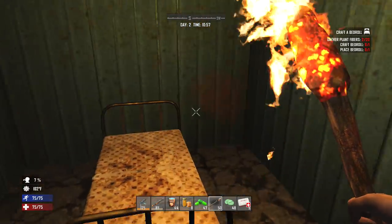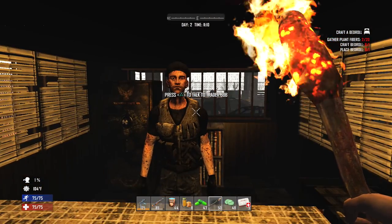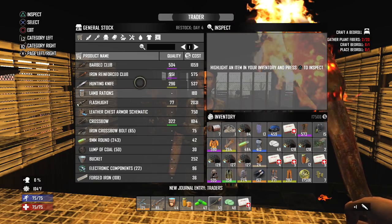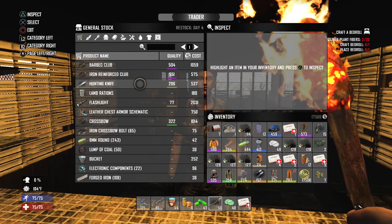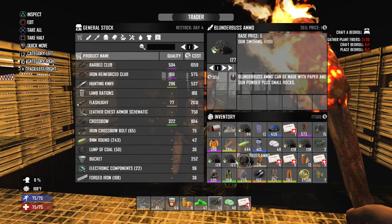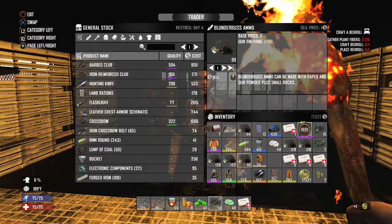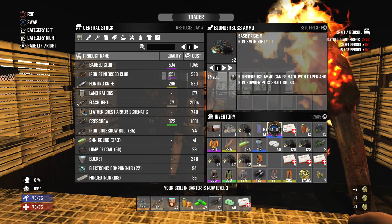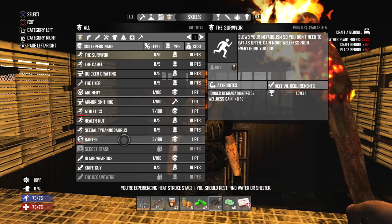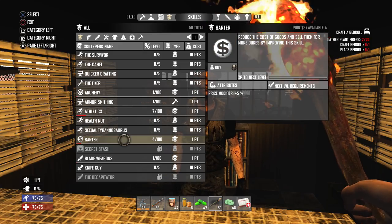Once inside, you'll see there's a bunch of different things — much of it not much use, other than maybe getting some extra quick resources without fear of being attacked by a zombie. But of course, you will meet the actual NPC traders. Hello, Bob. We have great prices. Now, Bob has got all the items and the weapons. It can be quite expensive to buy some of these, so you're really going to have to weigh out whether or not it's worth it. He certainly does have a lot of items; some will be better than others, and it does refresh. You can sell stuff directly to him, though whether or not you'll get a good price is another matter. The more you sell to him, the cheaper his items become — you can see it's increasing my barter. Reduce the cost of goods and sell them for more dukes by improving this skill, so the more points you put into it, the cheaper items are going to become.